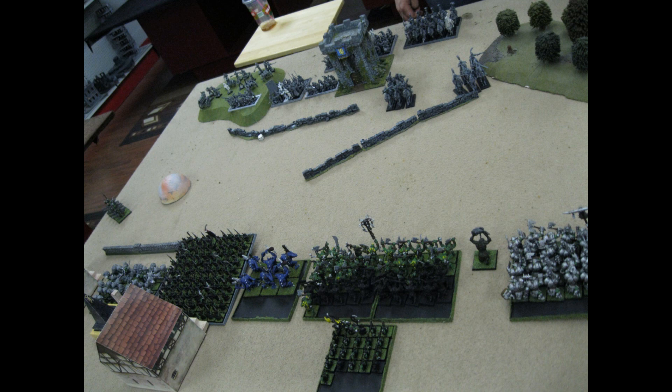He has 10 handgunners, then he has his great swords with I think some mage in there, another 10 handgunners behind the building — those guys are kind of being in the building — there's like a big horde of like 50 swordsmen, and he has a couple of characters in there. Then he has some outriders and some pistoliers that went and vanguarded up. I also had some wolves that vanguarded up on the left, and behind him he has 11 core knights with a warrior priest.